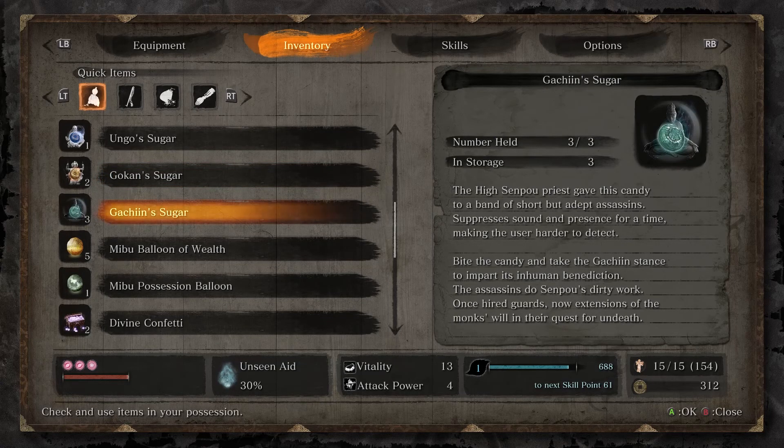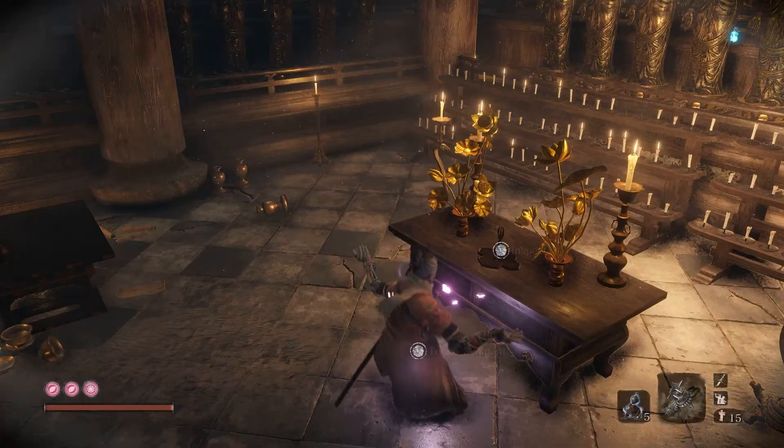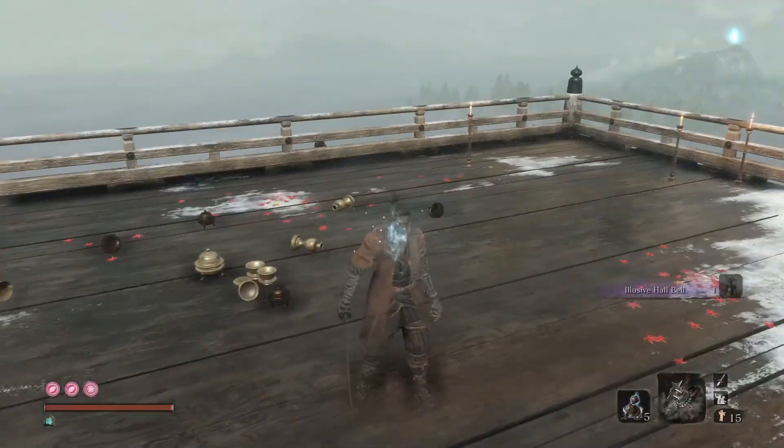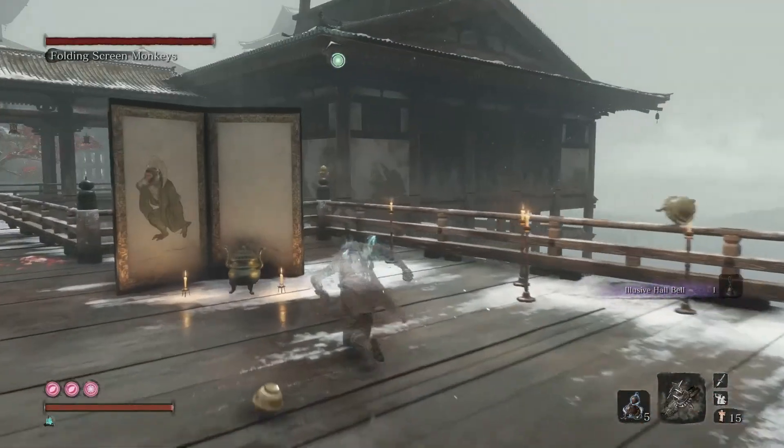Now the moment you enter the boss arena, you'll just go backwards and kill the invisible monkey. Turn around and kill that guy immediately.